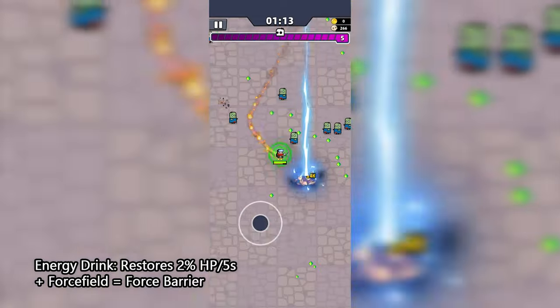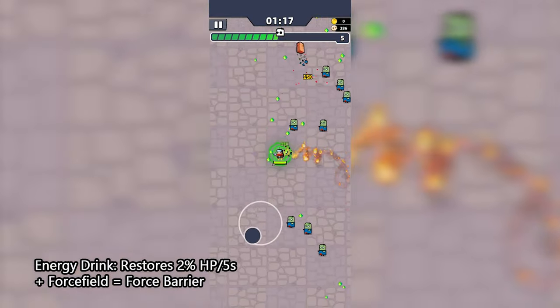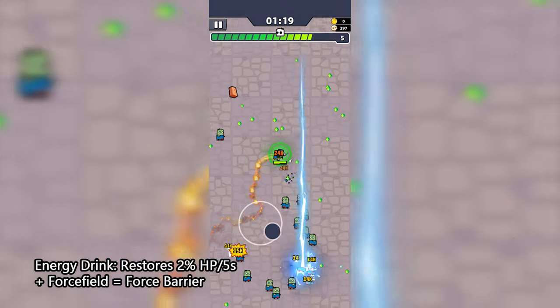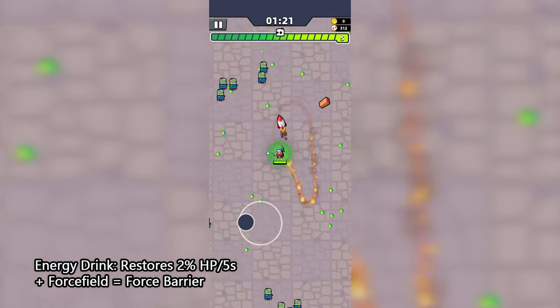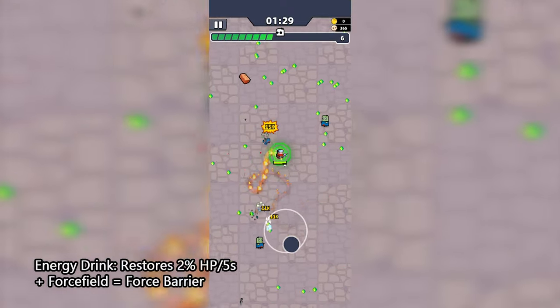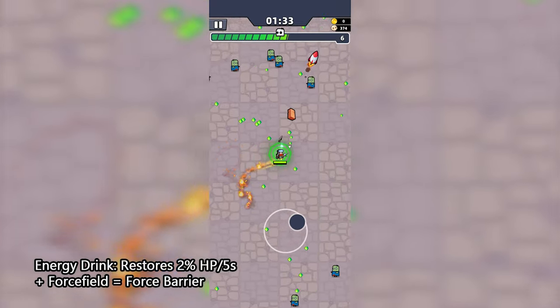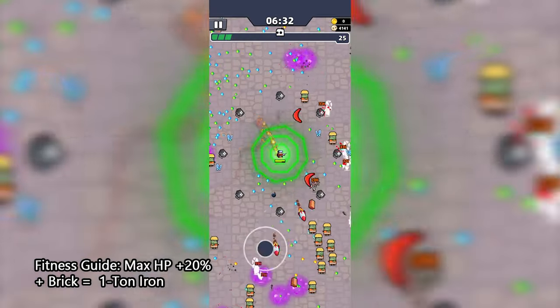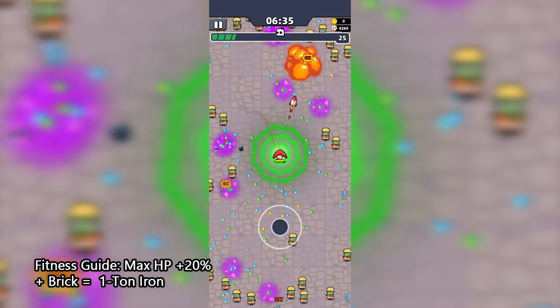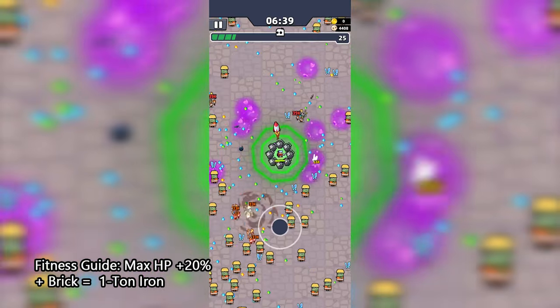The Force Field creates an area around you that causes damage and pushes the enemy back when they get too close. The more you level it up, the wider it gets, and when combined with the Energy Drink, it can evolve into the Force Barrier. This combination is great because the Energy Drink will restore a percentage of your health every couple of seconds. When you combine the Brick with the Fitness Guide, you can create the 1 Ton Iron Evo skill, which is great at defeating groups of monsters that surround you from every side.